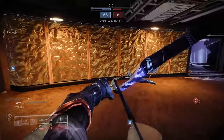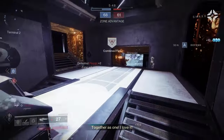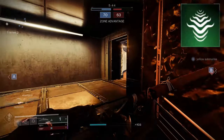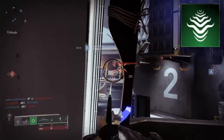Now here's where the abilities on Strand Hunter — our choice of class — come into play. An opponent hit by an arrow will jump straight back into cover. Here's where you can throw a Threadling grenade for an easy tracking cleanup. There's a way to use these grenades: if you throw them in direct line of sight of an opponent, it's easy enough for them to clear them out.